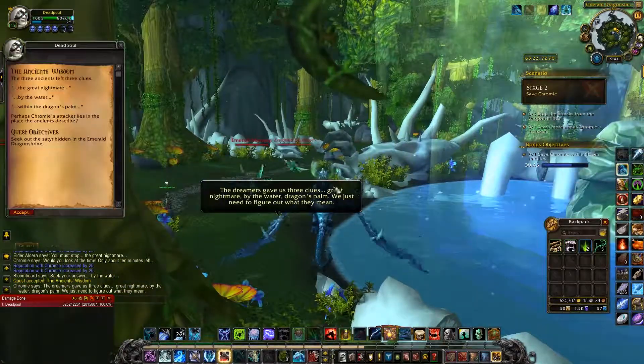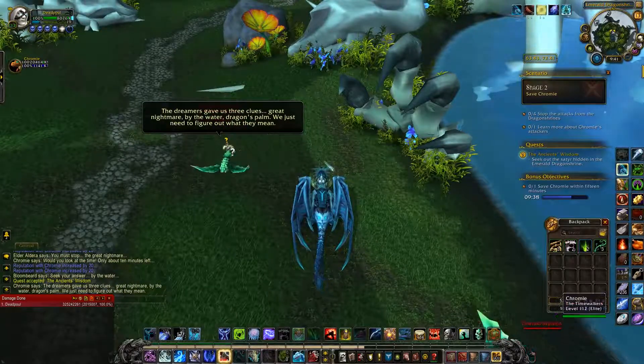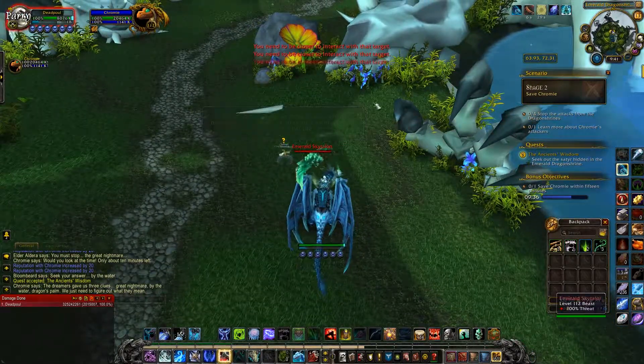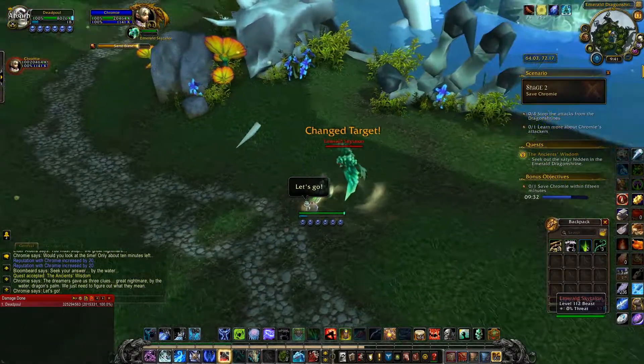After you do the third one, you're going to come over to this NPC right here, accept her quest, and then the big guy will spawn that you have to kill. Also, she always runs away when you're on your mount, so whenever you try to talk to her to save some time, just get off your mount.